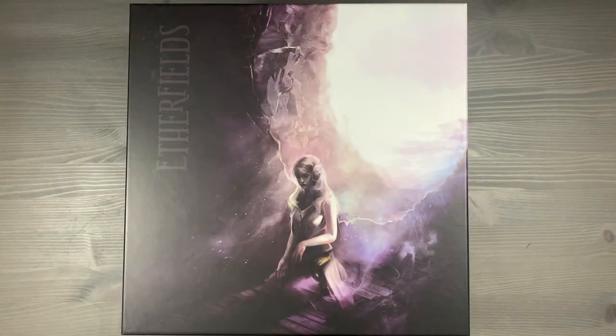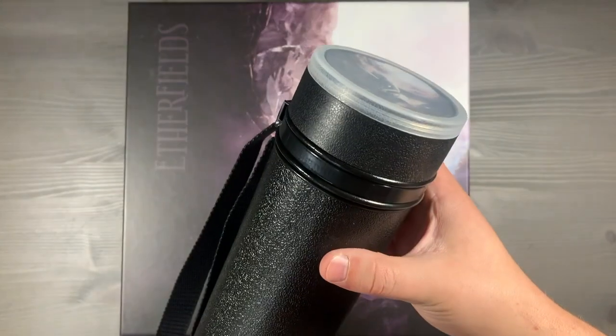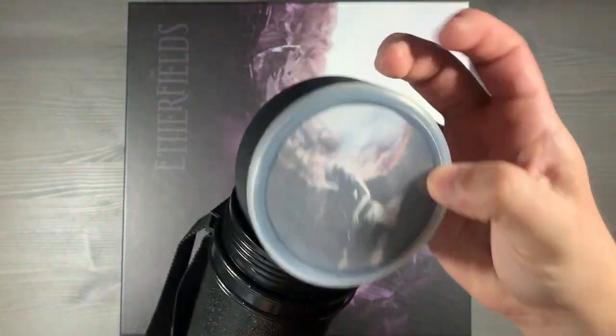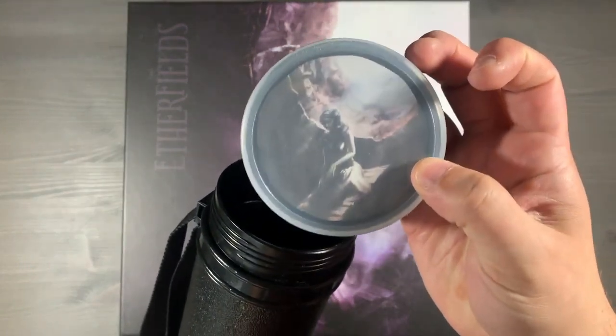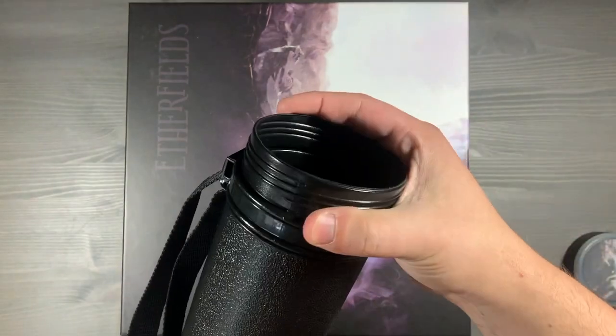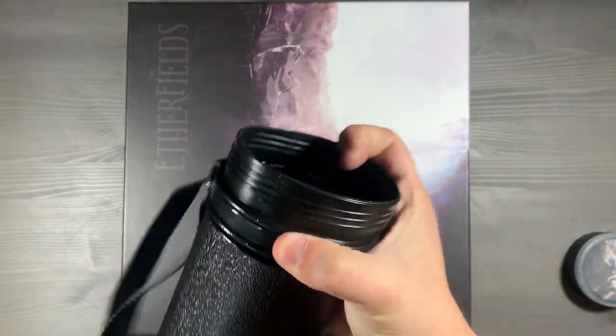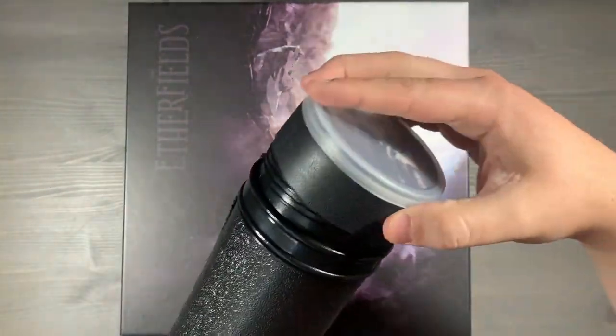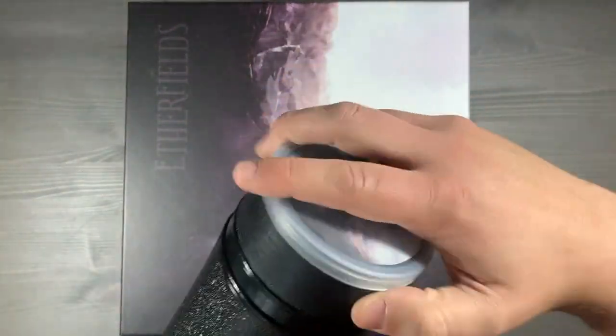The next thing I want to talk about is the playmat for the game. We store our playmat in an architect tube. They've got this unscrollable cap that you can also affix the art of the game to, so that way you can differentiate them from your other large campaign games with these big playmats. It's got an adjustable height here, so you just slide it, and then you can either extend it or shorten it, and then you simply dump out your playmat and you're ready to go.